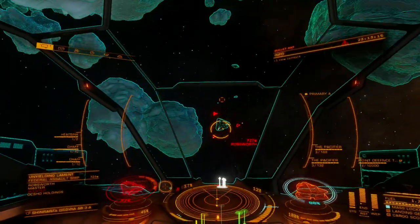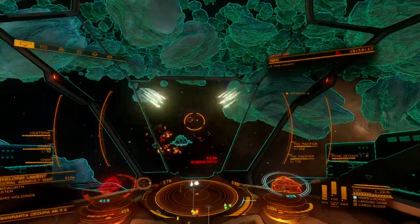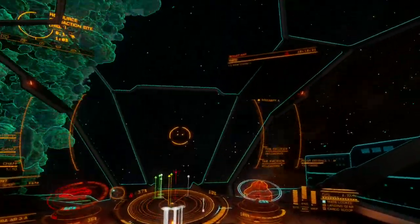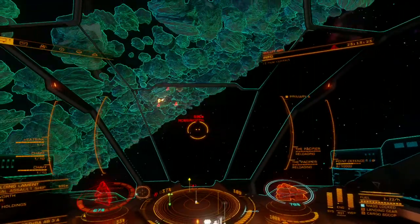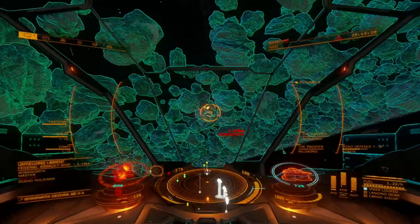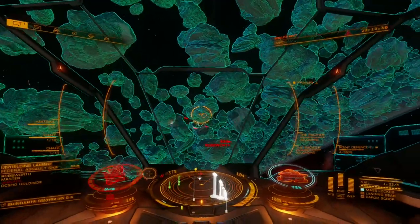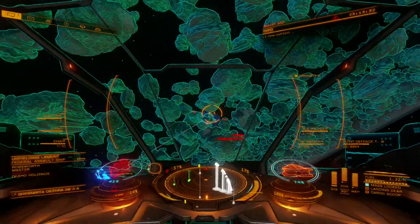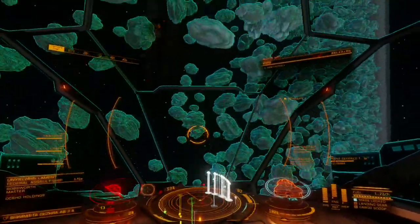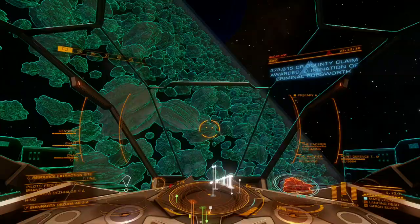In PvP situations, the Pacifier acts as a strong alternative to the Plasma Charger, though it does take a great deal more effort to acquire. With faster shot speeds than a Plasma Charger, lower heat load, power, and distributor draw combine to enable savvy pilots, who are quick on the stick, to deliver more hits and potentially deal more damage than a Plasma Charger would.